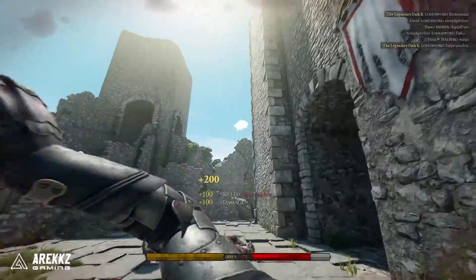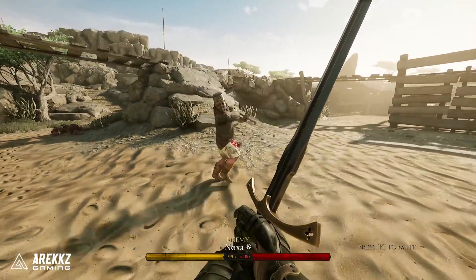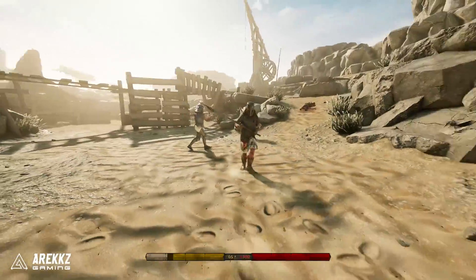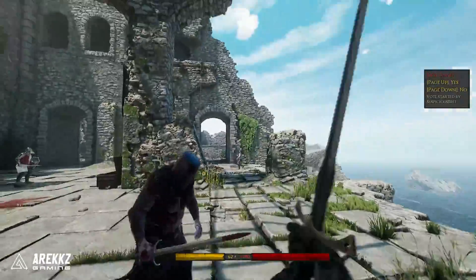Obviously, it's good to mix up your footwork so that you don't become predictable. Good footwork is certainly something that takes practice — I'm not perfect myself — but it's definitely one of the more important factors in most of my duels. If you want to sidestep attacks more consistently, I'd also recommend the dodge perk.